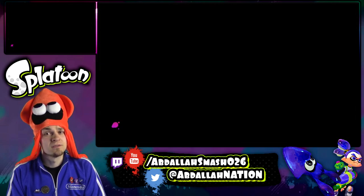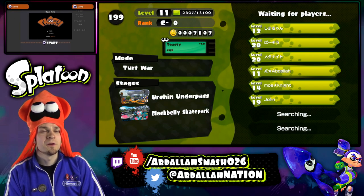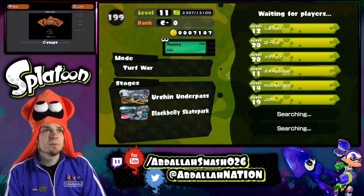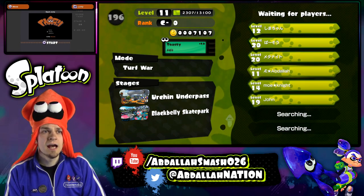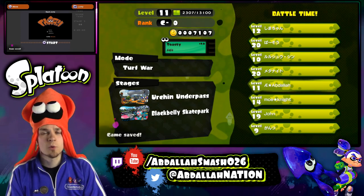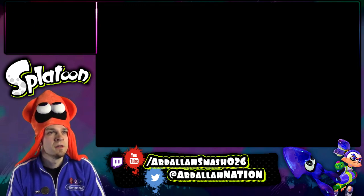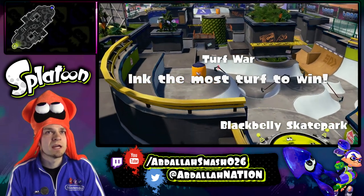Let's redeem ourselves and actually put in some work. I've got to be a little more cautious, because as soon as I get that special I've got to release it — it's more of a teamwork special, more defensive than offensive. And I've got to put the pressure on with some grenades.